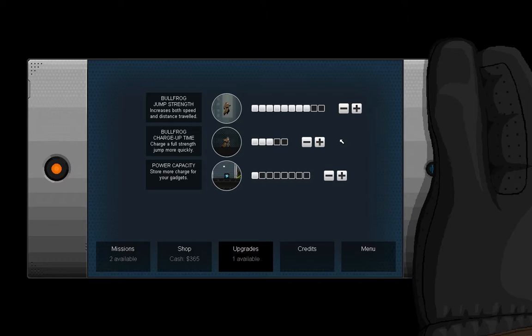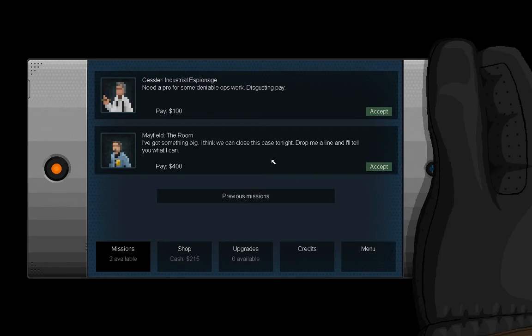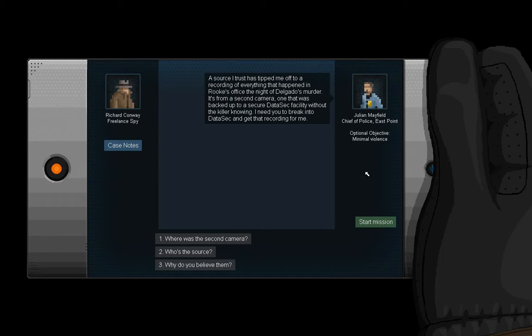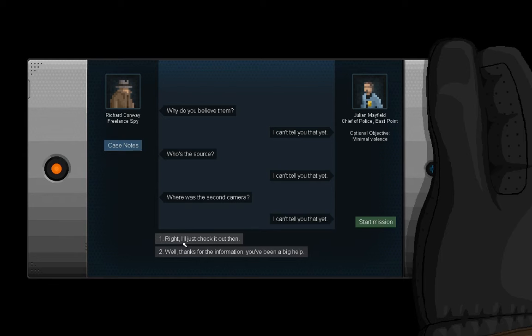All right, let's do one more because this is big — and then I can banish this game to the nether. I got something big; I think we can close this case tonight. A source I trust has tipped me off to a recording of everything that happened in Rook's office the night of Delgado's murder — a second camera backed up to a secure Data Sec facility without the killer knowing. I need you to break into Data Sec and get that recording. Why do you believe them? I can't tell you that yet. Who's the source? I can't tell you that yet. Where was the second camera? I can't tell you that yet. All right, let's check it out.